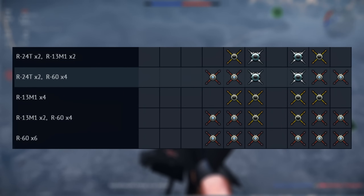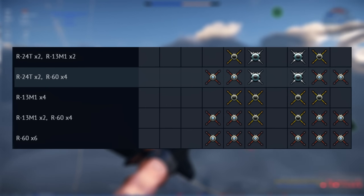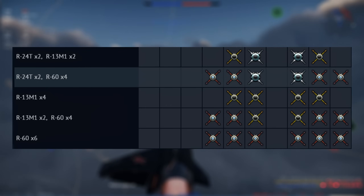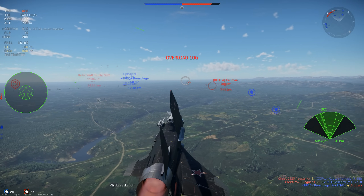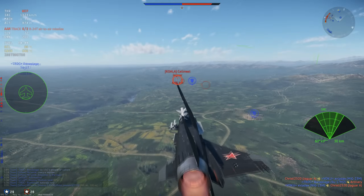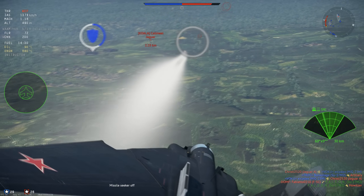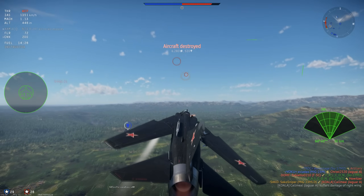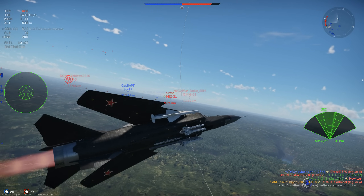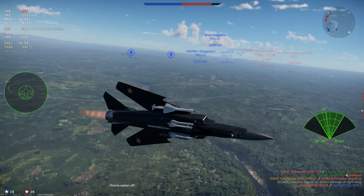As you can see in this picture, these are some of my favourite loadouts. Typically in battle, I will take 2 R-24Ts and 4 R-60 missiles. The R-24Ts are my go-to missiles at the start of a game, as you can get pretty much an all-aspect lock, and the R-60s are what I use later in the battle. Both missiles are susceptible to flares however, so don't be surprised when firing all 6 missiles you only get 1 or 2 kills, as missiles have been seriously nerfed this patch.